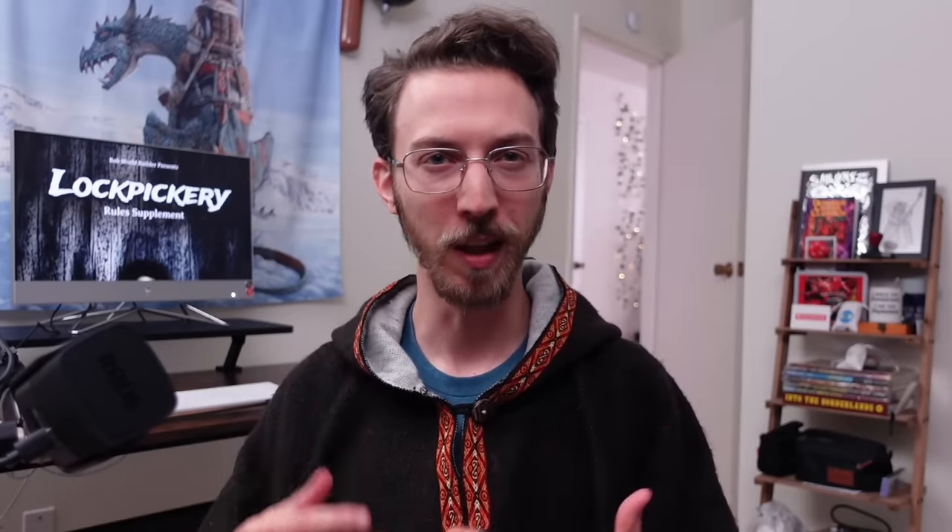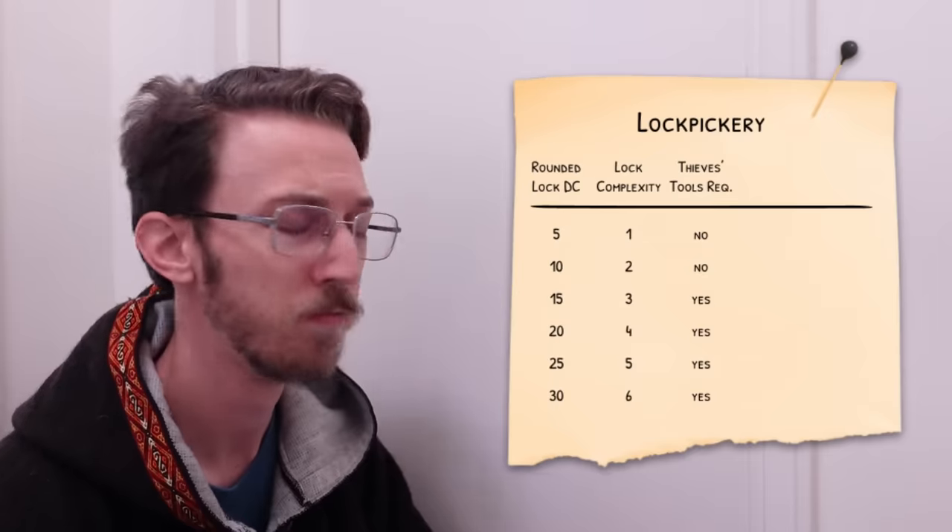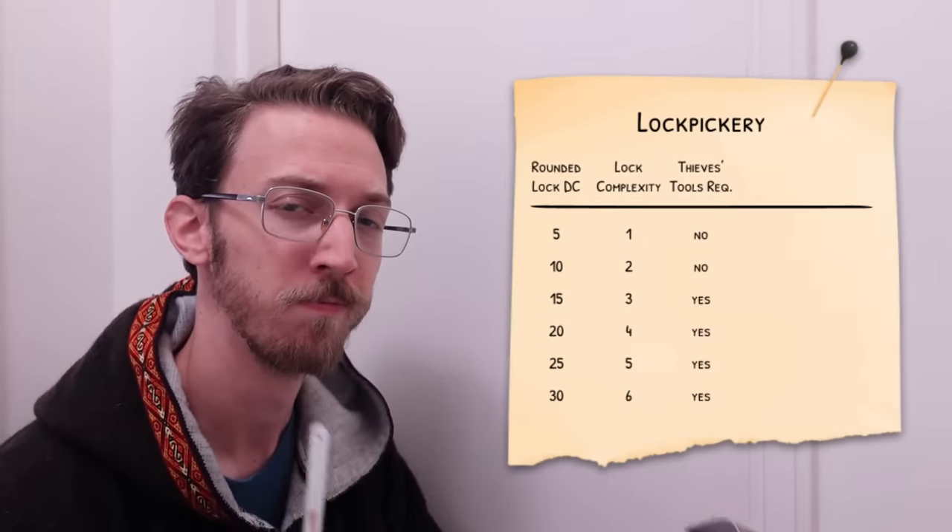Now, if your complexity is only 1 or 2, you don't even need tools to try to pick that lock! This low complexity represents something like a hook or a latch rather than an actual lock, and there's no reason you wouldn't be able to use a dagger or just about anything small enough to work it open. So, to pick our example DC 15 lock with a complexity of 3, you do need to have thieves tools. But with these house rules, anyone can try to pick a lock with thieves tools, even if they don't have proficiency in their use. Here's where the tension starts to come in.